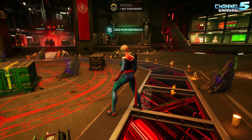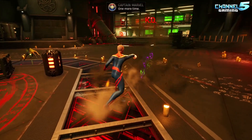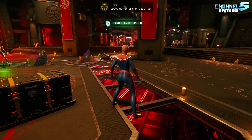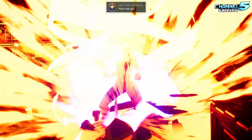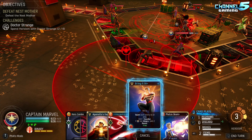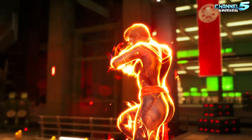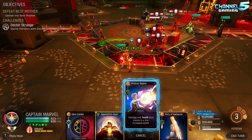That is because of her binary mechanic. Marvel has a unique mechanic that once she plays three of her cards, she draws a card called Binary. When she activates binary form, all of her abilities do double damage, turning her into a monster damage dealer, as most of her cards are initially really good even without binary activated. The downside to binary, however, is that as soon as Marvel loses her shields, she also loses her binary, meaning that if you play her as a tank, there is a chance you will lose binary and also lose her damage potential.